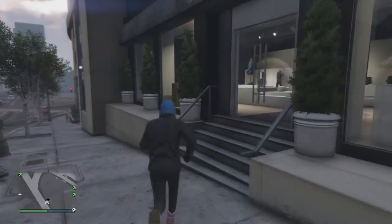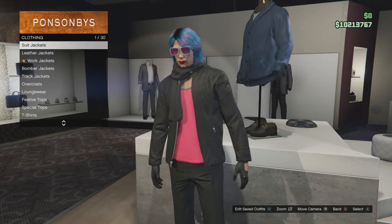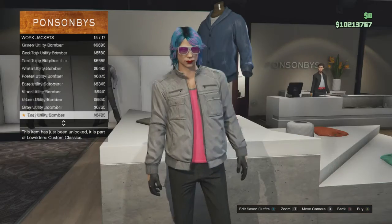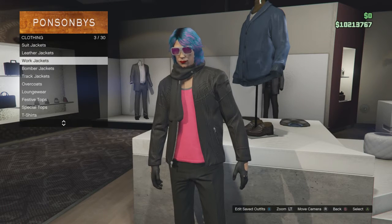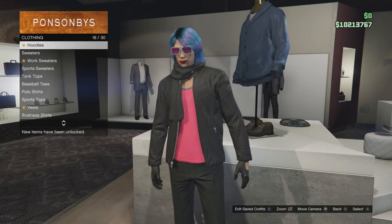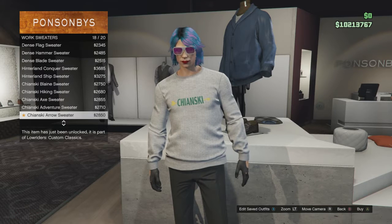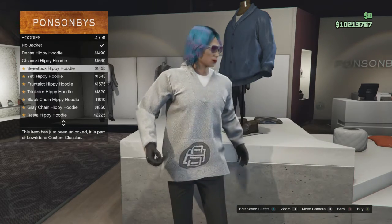We're now at the clothing store checking out the clothing options that came with the Lowriders Custom Classics update. There are new work jackets - they look pretty sweet. I think they'll be available for both male and female characters. There are also some new work sweaters with various fictional in-game brands. I honestly was not expecting new clothing features, so that's a pleasant surprise.